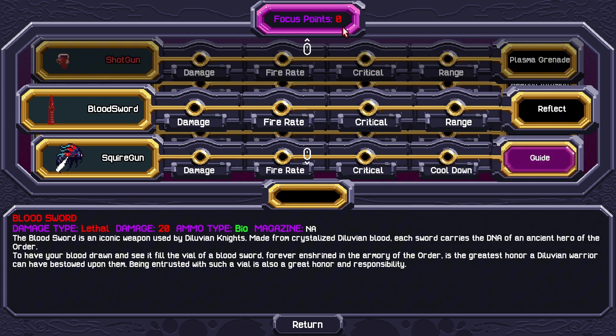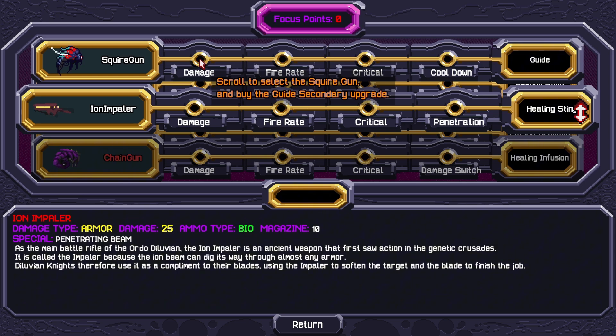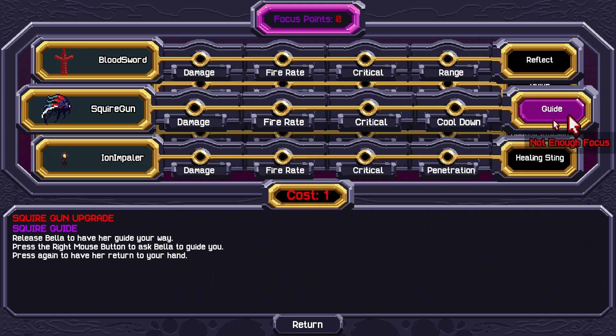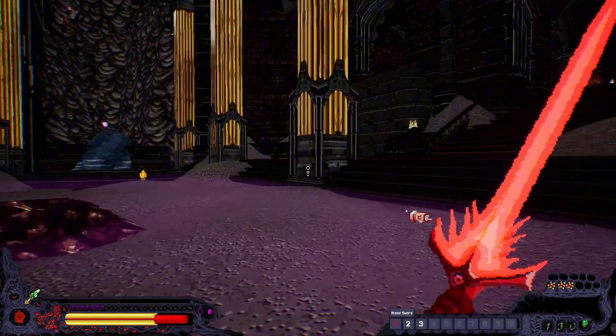Okay, so there's like progression. We have zero focus points. We can scroll or click to look at the squire gun - so we can upgrade a few things. The blood sword is an iconic sword. I don't think I have any points to invest, it says I have zero points. Scroll and select the squire gun and buy the guide secondary upgrade. I'm clicking it but it's not working. Not enough focus points. I'm not entirely sure how we get focus points. It would have been nice to actually get that upgrade though.